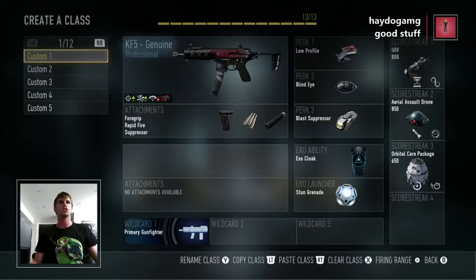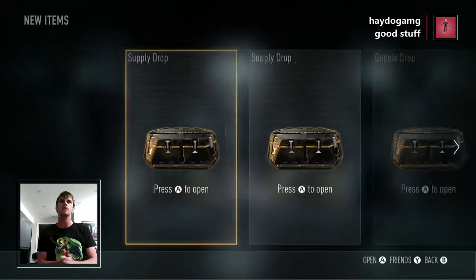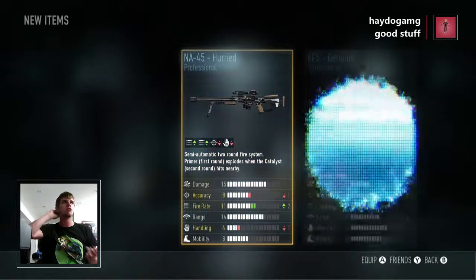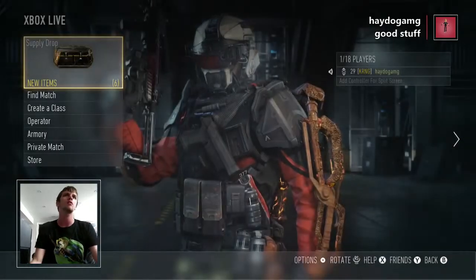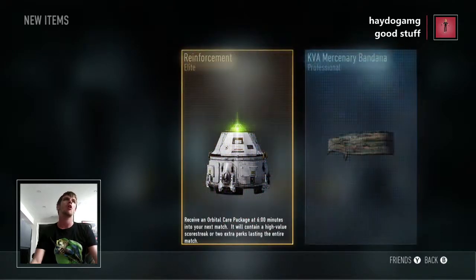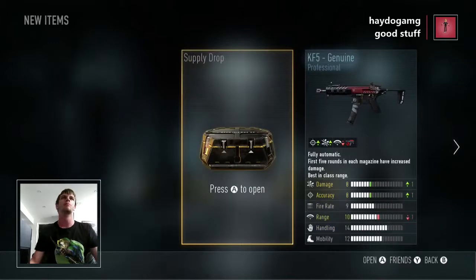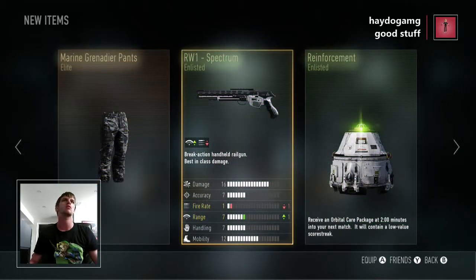Three supply drops, which is amazing. I was going to use the three supply drops for the last one, but I felt it would be way better to do this right now. I got the same KF5 again, a sniper, and a different gun. But hey, that's fine. An elite and two crappy pants and whatever. Last supply double is this one.